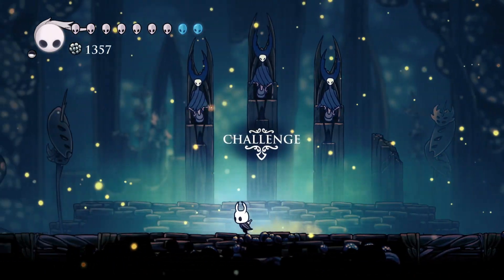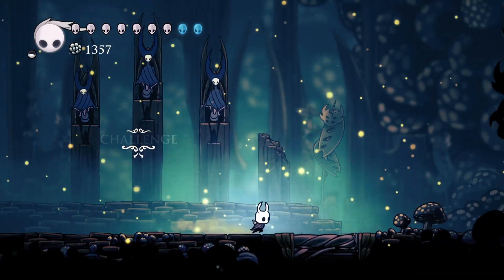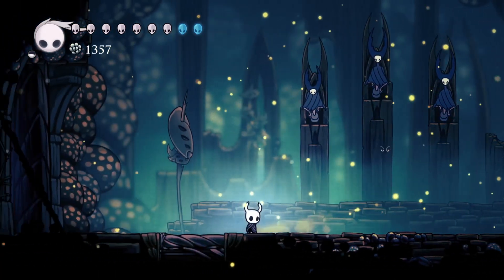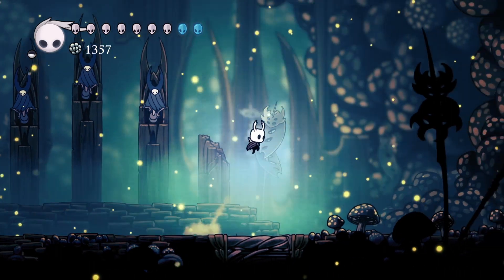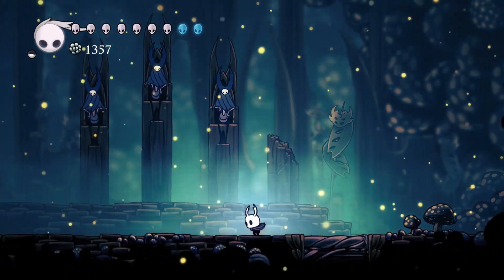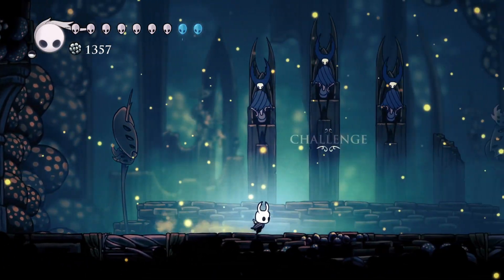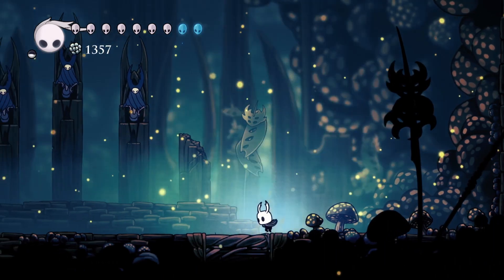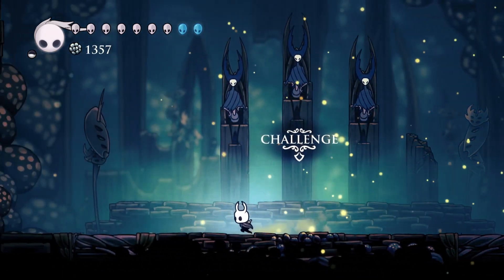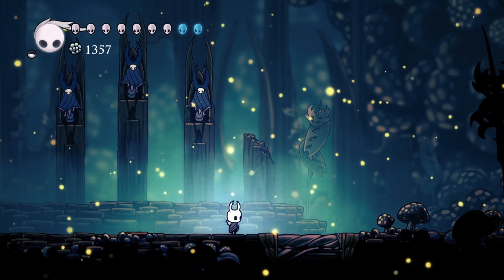They're faster than the Soul Warrior on their bottom dash, and they take up pretty much the whole area that's not the spike. They appear on one side or the other and dash all the way across. The other thing they do is cling onto the wall — if they're higher they'll send out a blade that does a big arc all the way around, or if they're lower they'll send it downward and up instead.